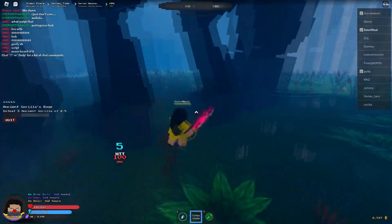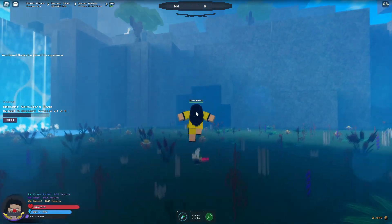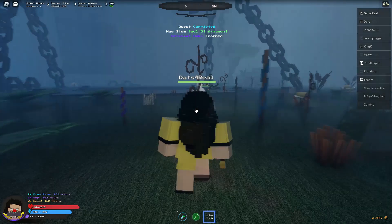What me and my friend did was, once we beat the boss, we would server hop to a different server and the boss would just be there. After doing this five times you'll complete the quest and you'll be able to use your hockey — just press J on your keyboard.